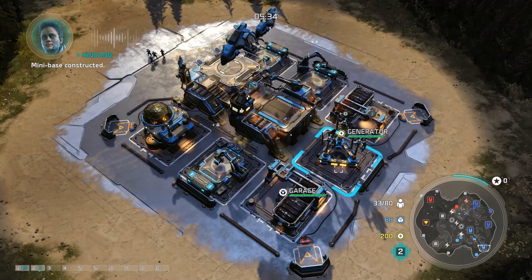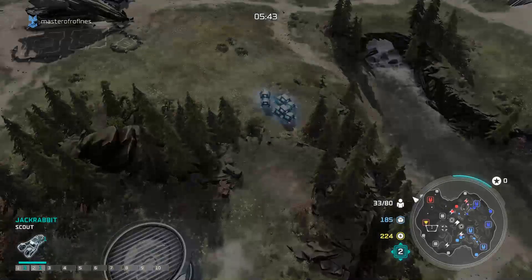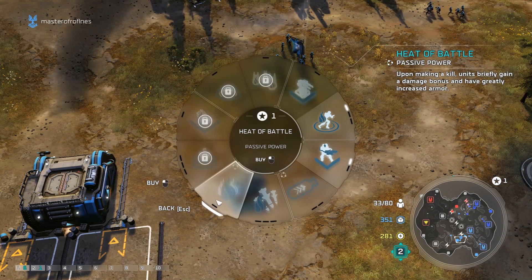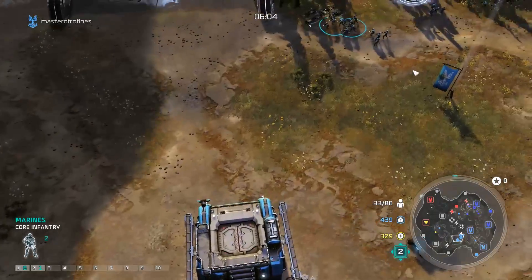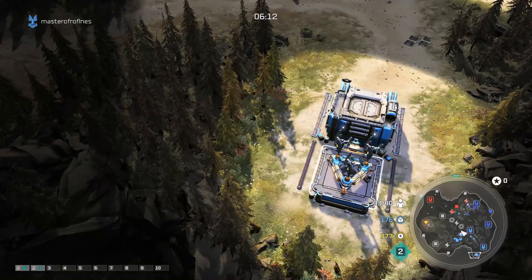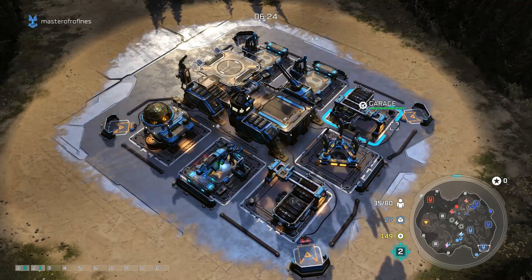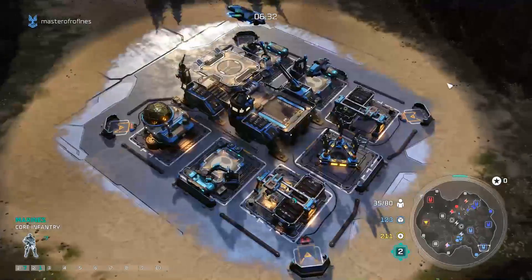Mini base constructed. Need something done fast. I can't remember which one to switch — heat of battle is actually way better. When you kill something it gets more damage. Yeah definitely. Jackrabbit under fire. He's on Apex right now — my jackrabbit, quite interesting. Let's do this. Supply pad construction — they've got quite a lot of supply.